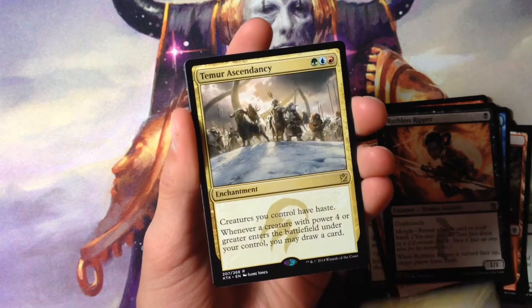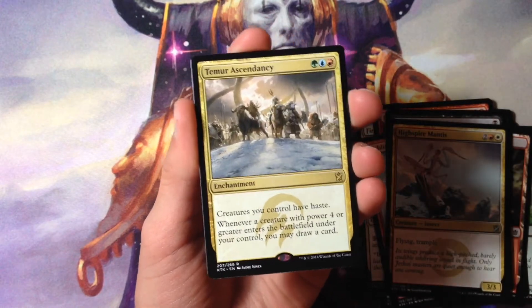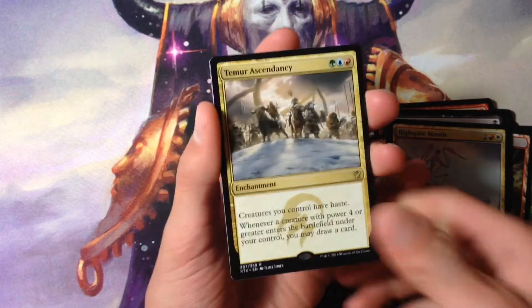It's a gold card — Temur Ascendancy, not bad. Three mana: green, blue, red. Creatures you control have haste.